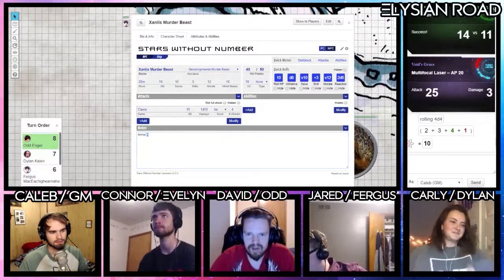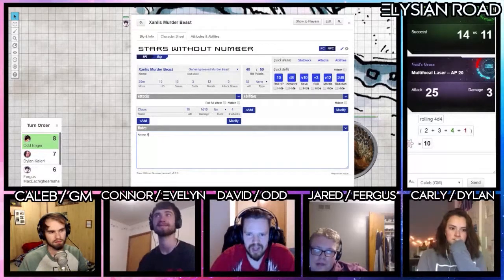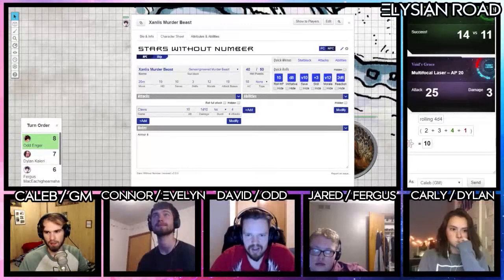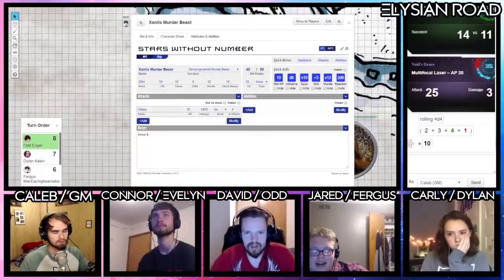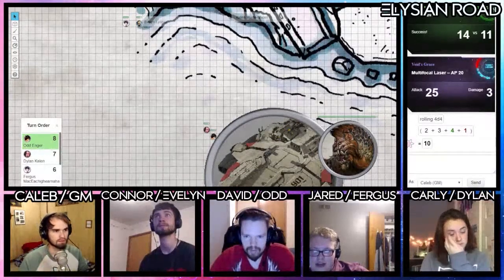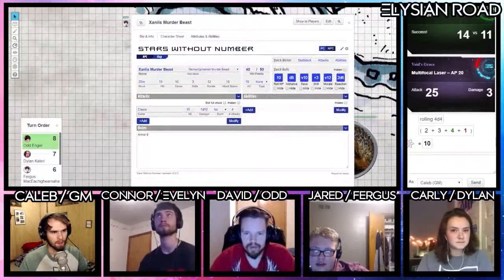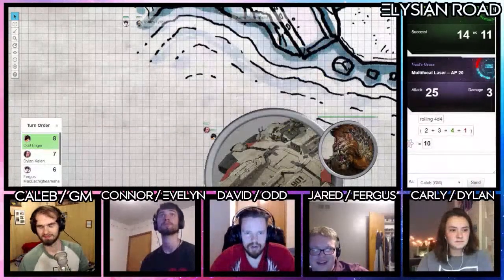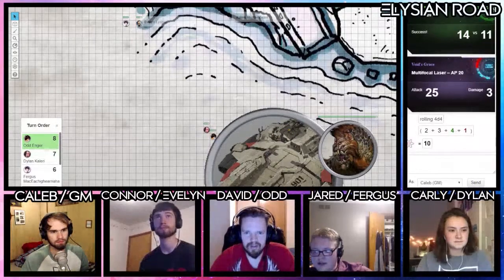All it says is that they can't be hurt by small weapons and have to be shot by heavy weapons or demolition charges — obviously this counts — but it doesn't say how much armor it has. The highest vehicle armor is eight, so I assume it has at least eight. So if we're treating this as a tank, are Evelyn, Fergus, and Dylan irrelevant in this battle? You can damage vehicles with heavy weapons — but we have swords and rifles.